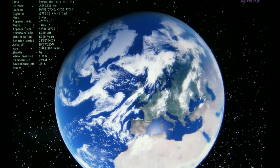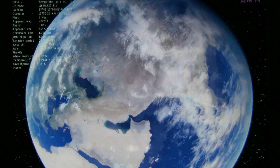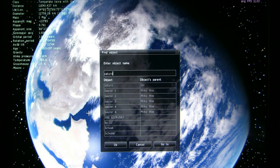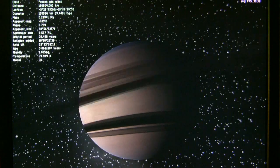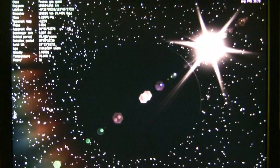Space Engine also uses procedural generation — it procedurally generates terrain, landscapes, stars, and all sorts of good stuff, which ties it to Elite in that sense. You can go anywhere in it. We're currently in orbit of Earth, but if I type in 'Saturn' and press go, we fly across the universe and there we are in orbit of Saturn. It renders the sky properly with correct background stars, which is quite handy for artwork.